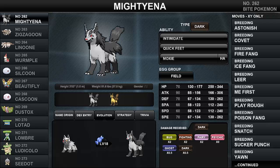Now before we look at battle strategies, let's look at Mightyena's evolution tree. Mightyena is the fully evolved form of Poochyena, who evolves into Mightyena at level 18.